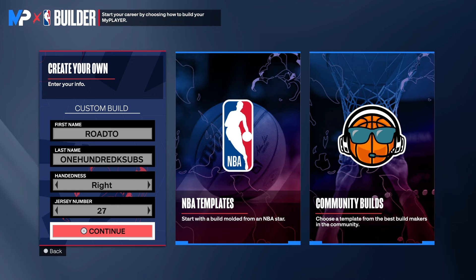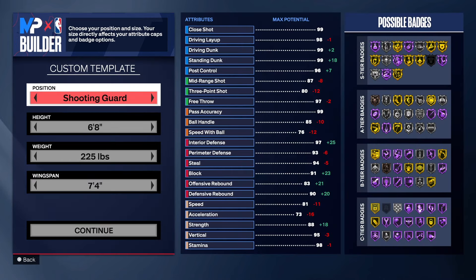I decided to update the build a little bit and change some things up, because so many people are using the T-Mac base. I wanted this build to have the ability to get that base for the people out there who like it — and that base is legit. We're going to show you how to create the Jack of All Trades. The handle is your choice, the jersey number your choice. Let's get it. We're going with the shooting guard position.